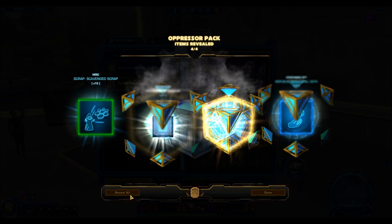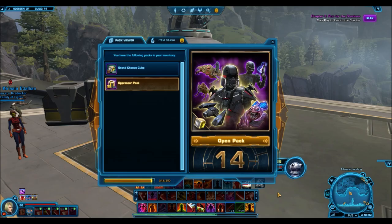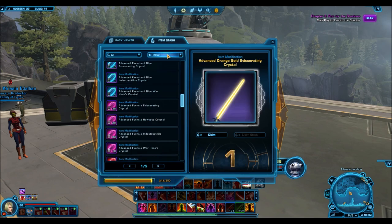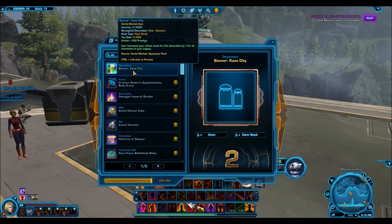It sucks because you want some of the other gold stuff too — you want gold armor sets, you want gold mounts. Those tend to not only sell better on the GTN, but they also look a lot better. These decorations, you don't need too many of them. And if you wanted a gold decoration, you could pick it up off the GTN — they tend to go for under a million credits. So it's much more useful, if you're opening packs, to get some of the better gold stuff like the armor sets I was hoping to get.